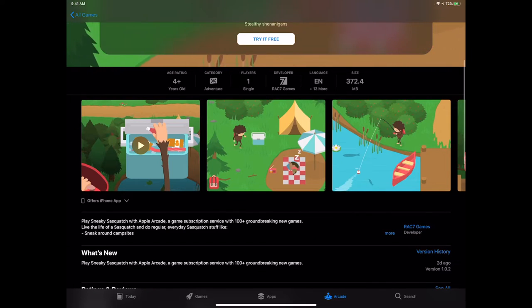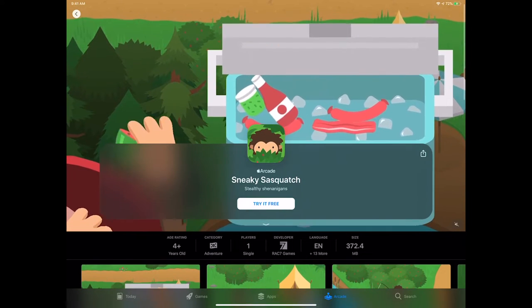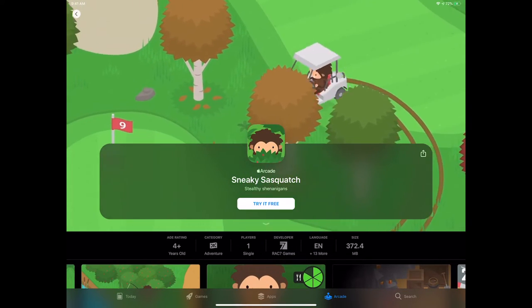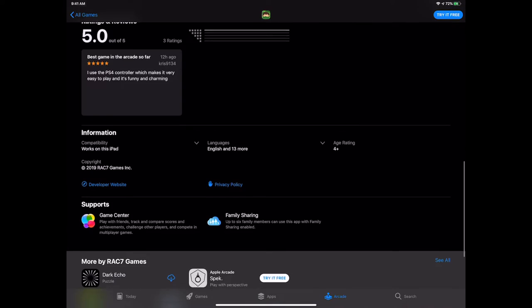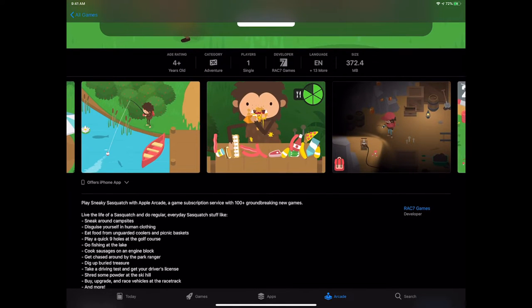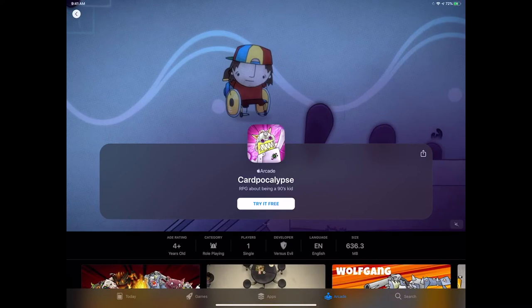Sneaky Sasquatch — a stealth game with a Bigfoot. You're going to go steal people's picnic items. There's a reason Sasquatch has never been seen — he's sneaky. Bigfoot's stealing a golf cart while the forest ranger chases after him — already looks awesome. This is from the makers of Splitter Critters, which is absolutely amazing — it lets you change the environment to piece the world together. Dark Echo is also really innovative, using tap to create sound waves to see walls and enemies.